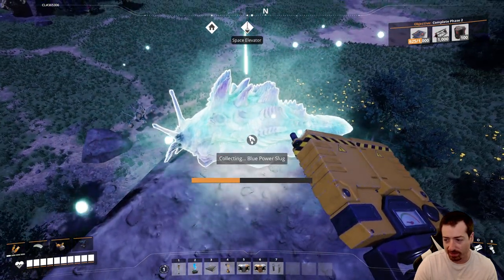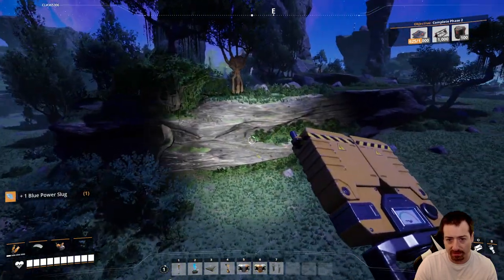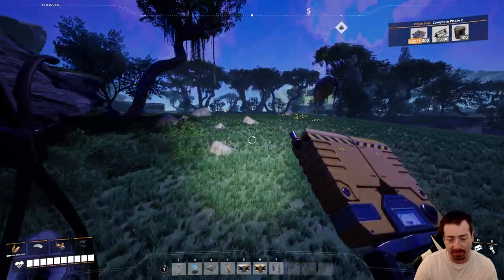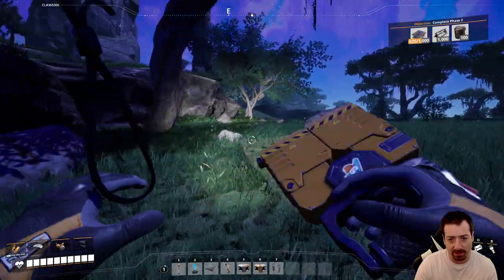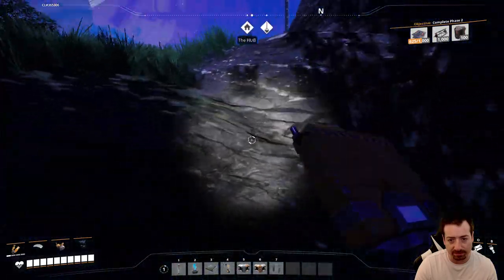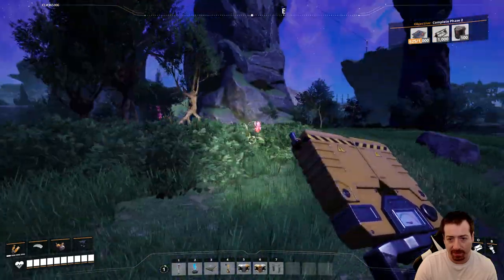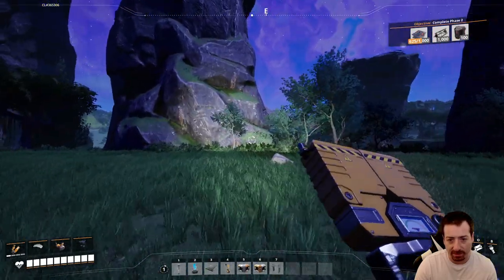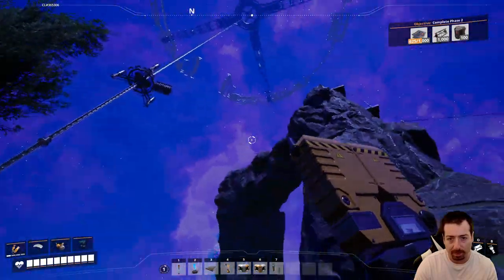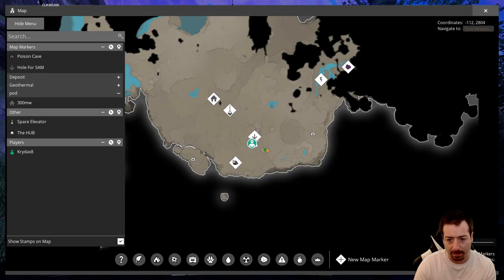These slugs really add up. Each one of these represents a lot of potential ore out of a miner. It's really nice when you can overclock your miners without having to worry about having enough shards. I would recommend going out of your way to collect the power slugs whenever you see them and not getting lazy with it.